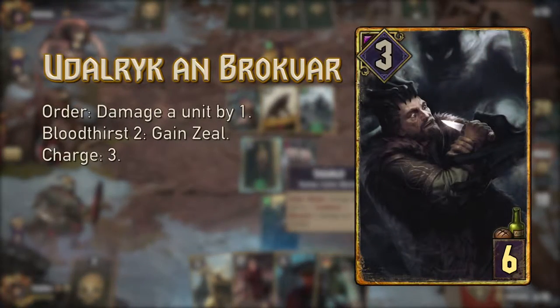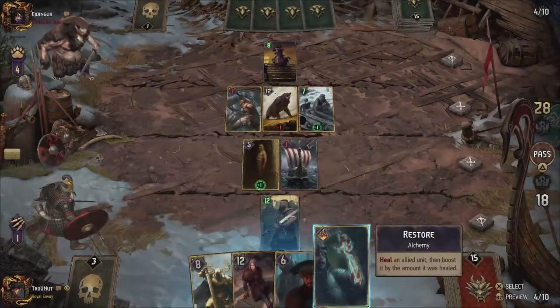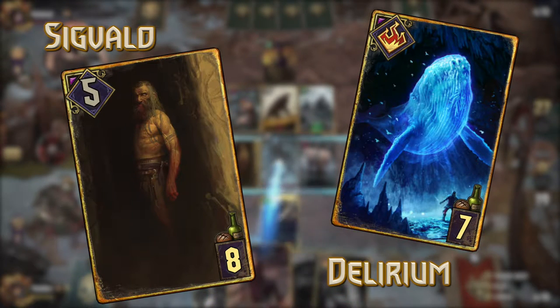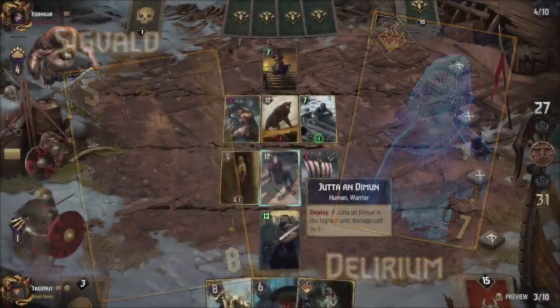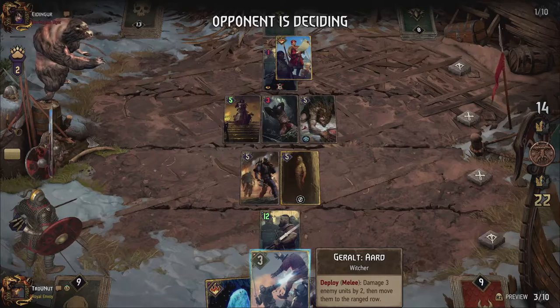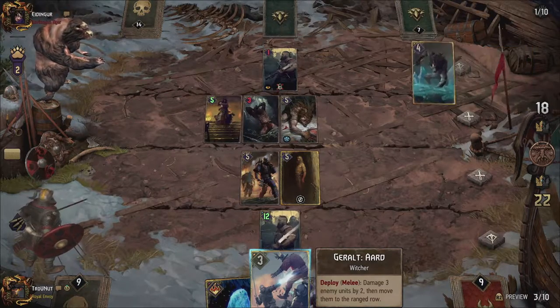Udlerick can damage a unit by one on order with three charges but gains zeal when two enemies were already damaged. Delirium deals one damage to a random enemy on a specific row six times, and Sigvold deals either one damage on order each turn or two damage if he's damaged himself. Remember, all this damage is doubled or tripled points-wise depending on the Greatswords and Dagur on the board.